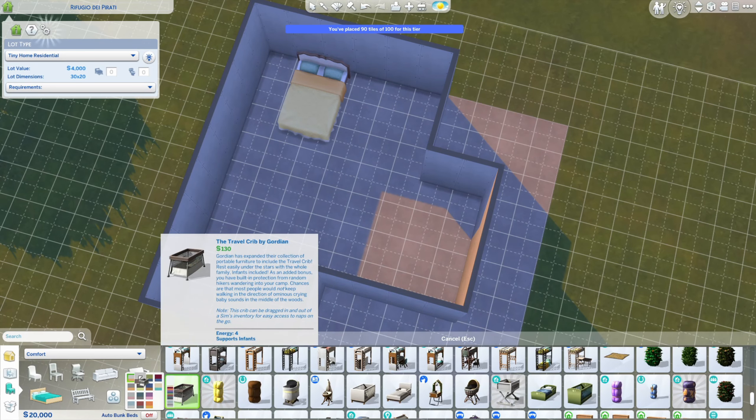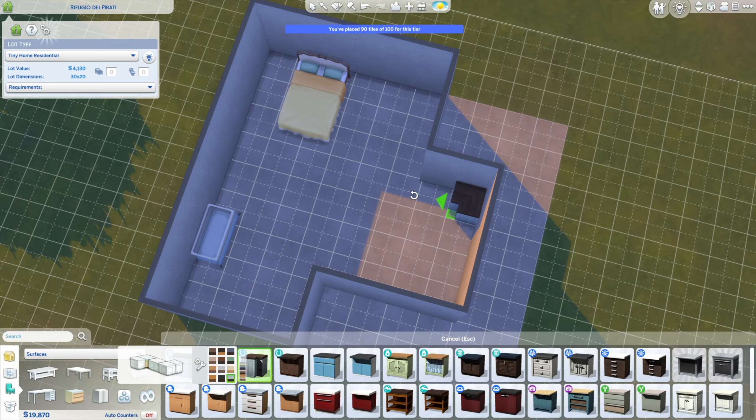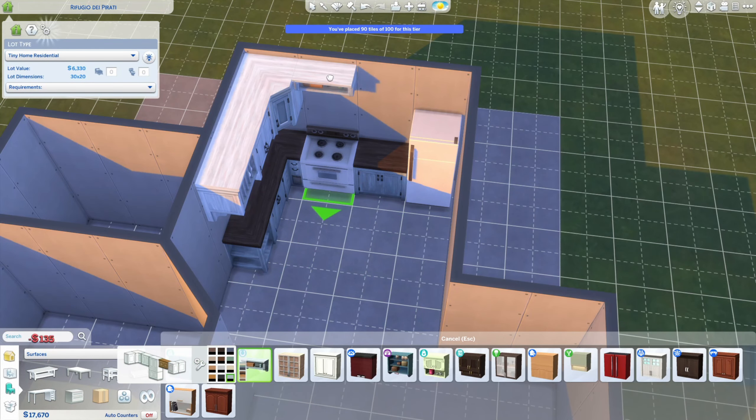I start with a bed from Horse Ranch and then pull out the little pack and play for the infant, because he doesn't actually need a crib — they can sleep in that just fine. It's also portable so you can bring it wherever you need to or move it really easily.